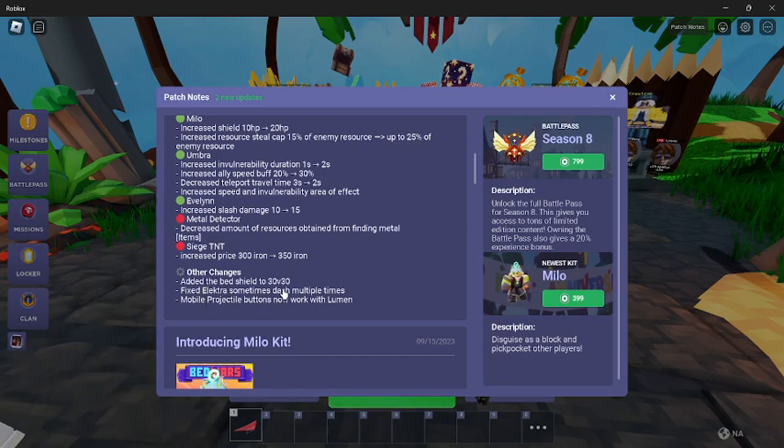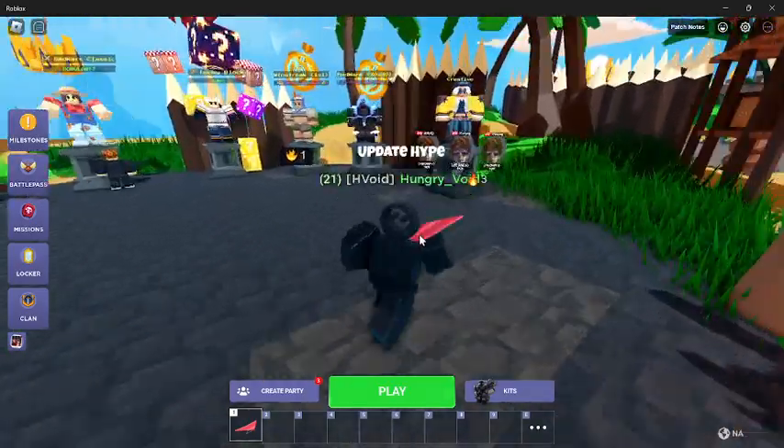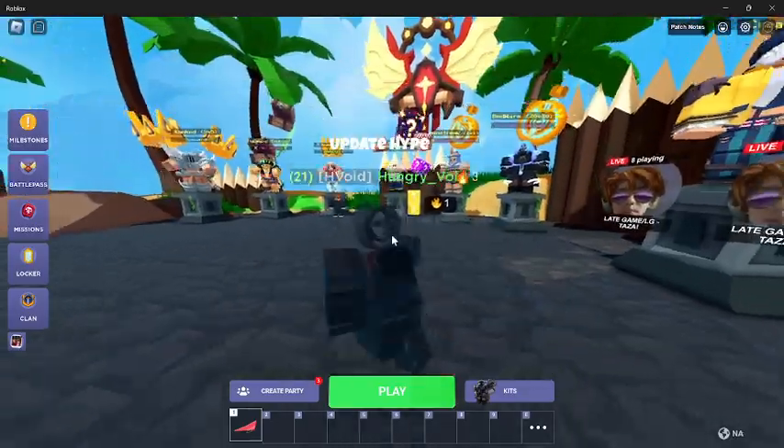Other changes: added the bed shield to 30-30. I thought that was already in there, but okay. Fixed Electra sometimes dashing multiple times. Mobile projectile buttons now moving. And then there's something called creative — Live 8-plane, 37-plane, 17-plane. I don't know what that is, but okay.